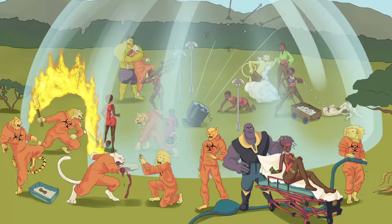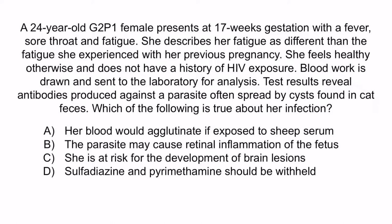Now let's do a question to apply what you've learned. A 24-year-old G2P1 female presents at 17 weeks gestation with fever, sore throat, and fatigue. She feels healthy otherwise and does not have a history of HIV exposure. Blood work reveals antibodies produced against a parasite often spread by cysts found in cat feces. Which of the following is true about her infection? A: Her blood would agglutinate if exposed to sheep serum. B: The parasite may cause retinal inflammation of the fetus. C: She is at risk for brain lesions. D: Sulfadiazine and pyrimethamine should be withheld. Hopefully from the question stem, you notice that this patient has toxoplasmosis — she has fever, sore throat, and fatigue, all classic yet nonspecific symptoms. The blood work indicates antibodies against a parasite spread by cysts and cat feces, pointing to toxoplasma.